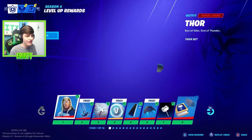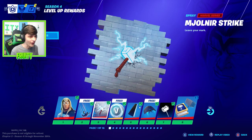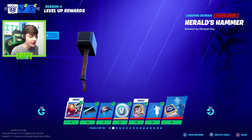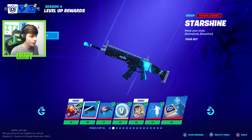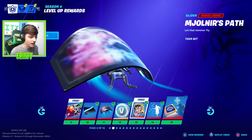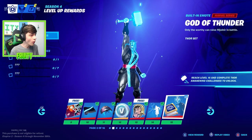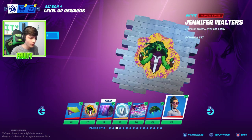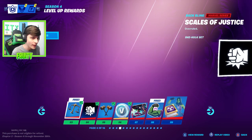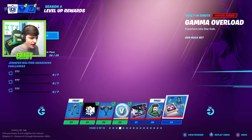Going all the way to tier 1, we have Thor. Tier 2 we have this really awesome trail. I'm really glad they added it because that is such a cool skin. To get the pickaxe we need to complete challenges - really cool that they've added that. We have a wrap right here that looks really really nice, a little bit like the Galaxy one. And that glider looks so nice. Tier 15 coming up - that is actually really really cool.